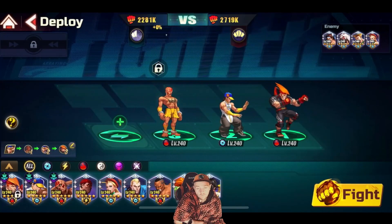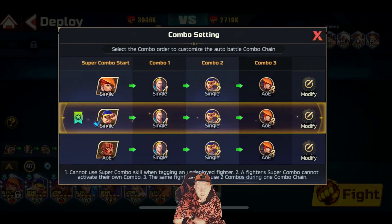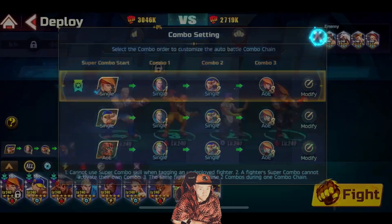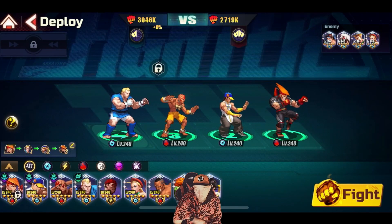The overriding theme for all of these stages was essentially making sure I was using units that would give me first turn. That was my driving force — always make sure if possible I can get units that give me first turn, because of Bison on the other team.